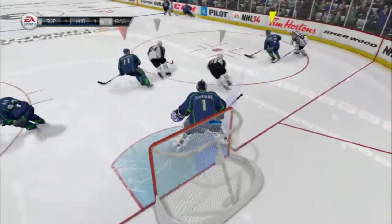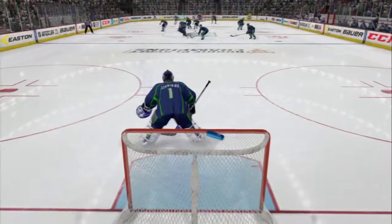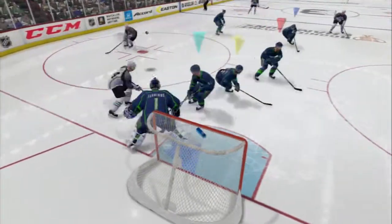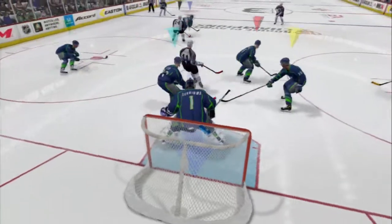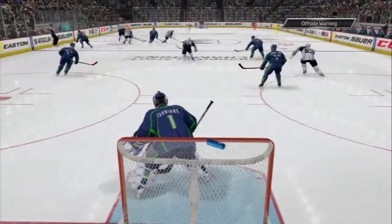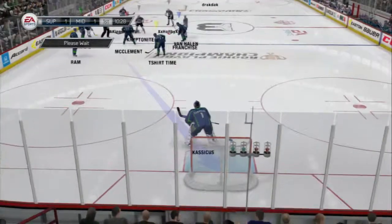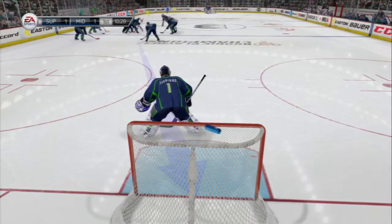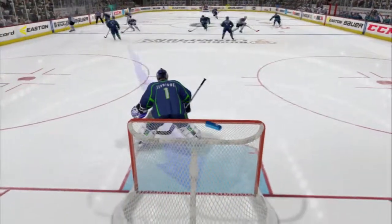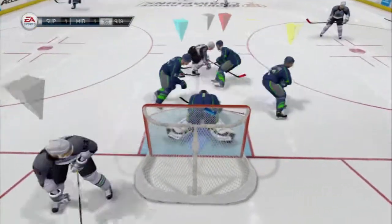I'll tell you something — early on they are really aggressive on this forecheck. Puck carrier doesn't have it anymore, good poke check. Marchand — not going to pass it here, he'll lug this one in. To the front of the net on the money. He'll keep the offense rolling here, he finds that loose puck. And the whistle will come as that puck's going over the glass — souvenir right there. There's a face-off win in the middle.